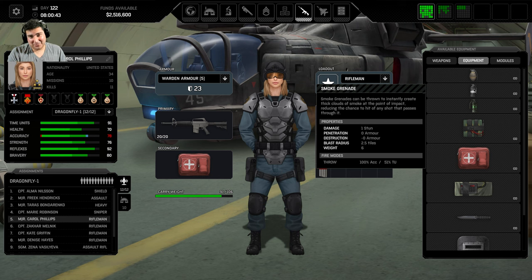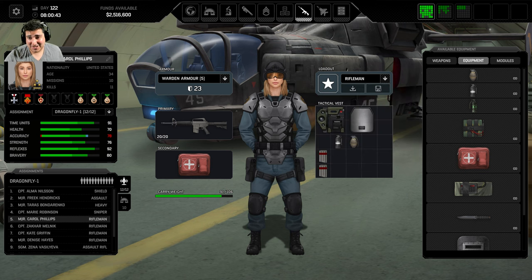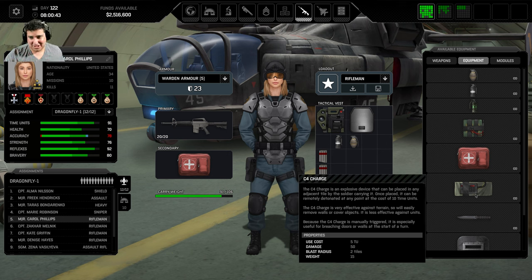Smoke grenades actually stun the aliens. Minimum stun is like one or two, max is like five or seven, and that's per tile the enemy moves through. So if you shoot an alien down to low health and throw a smoke grenade, they go unconscious as soon as it appears near them. That's actually how you capture aliens — with smoke grenades. I've captured literally every single alien with a smoke grenade. You don't need stun batons or stun guns at all.